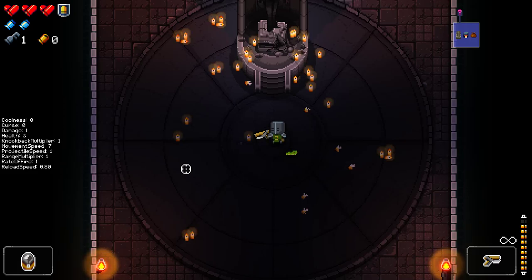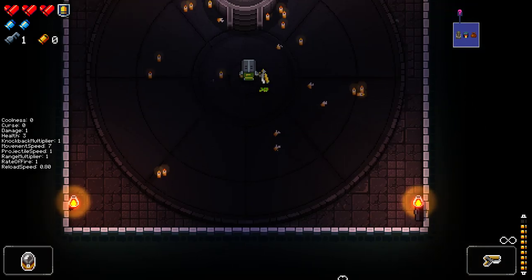Hello everybody, welcome to another mod spotlight for Mod the Gungeon. This one is featuring a lot of unused, cut Enter the Gungeon items — items that were either supposed to be in the game, that the devs wanted in the game, or just didn't quite make it in for some specific reason. This is a mod called Cutting Room Floor, made by Golden Revolver. There'll be a link in the description on how to get this installed in your game.